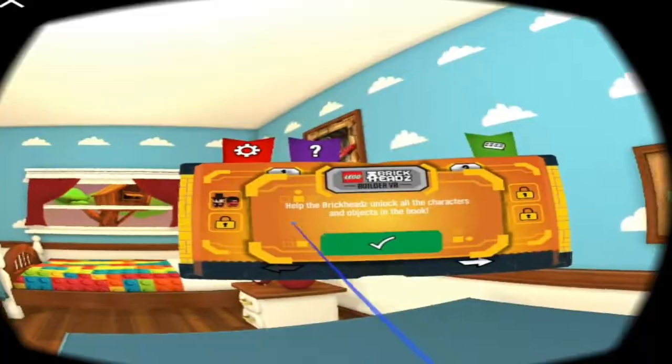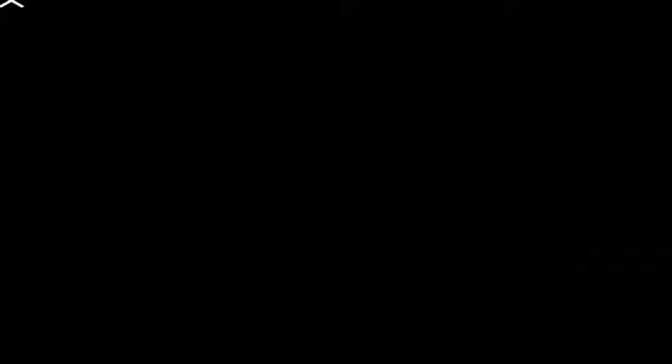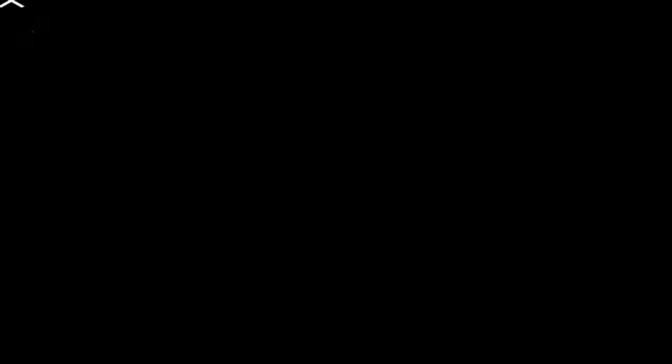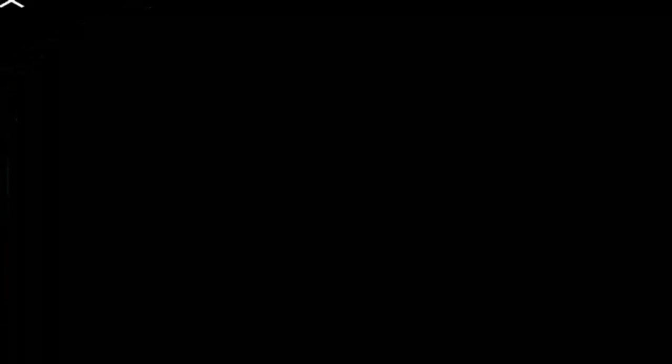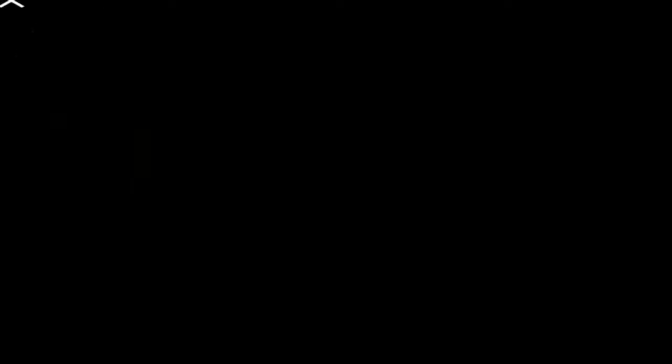Oh, it's pretty! What have we got? 'Help the BrickHeadz, unlock all the characters and objects in the book.' Okay, what do I do — just click on number one? What are all these things? Let me click on settings — clear data, legal information, and version number. It's Penguin Plus Bricks, I think it's like 'build it or something.'